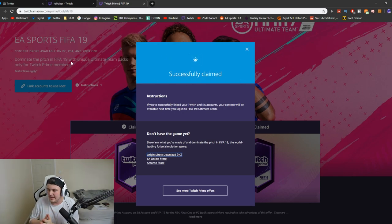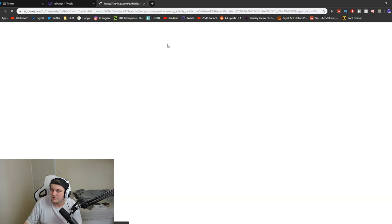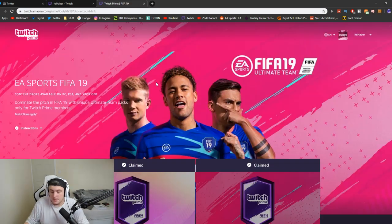You have to link your EA account to your Twitch account. I already have it linked, but you'll need to do that. Just click to link the accounts and it will give you an EA prompt — for example, sending a code to your phone. I just got my code on my phone. Face ID on Apple can be annoying when you're talking, but I've got the code now. Click the code, click accept — and as you can see, both are now claimed.